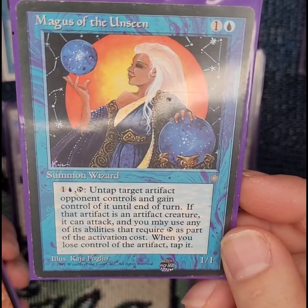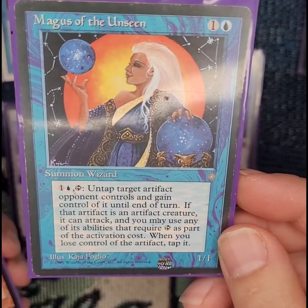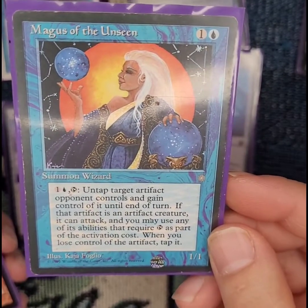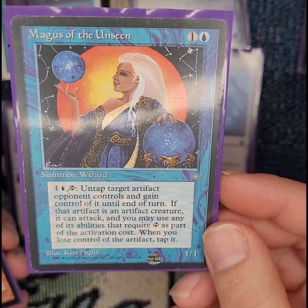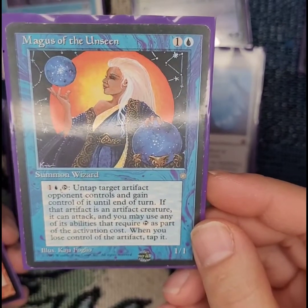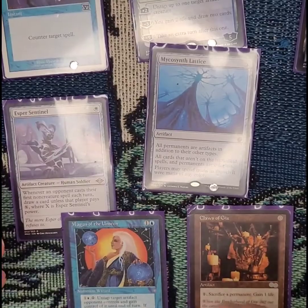She taps, adds a colorless and a blue to untap target artifact an opponent controls and gain control of it until end of turn. If that artifact is an artifact creature it can attack, and you may use any part of its ability — if a tap is part of the activation cost. When you lose control of the artifact, tap it. It's just a fancy way of saying it gives it haste.